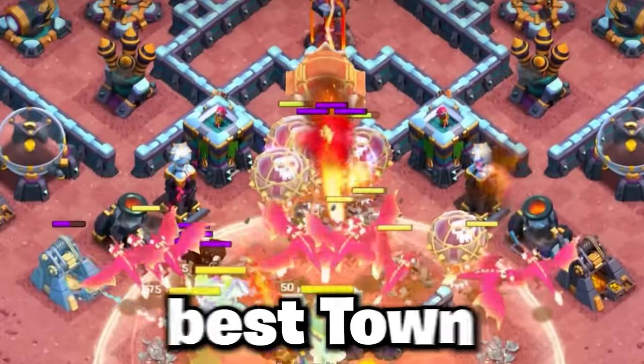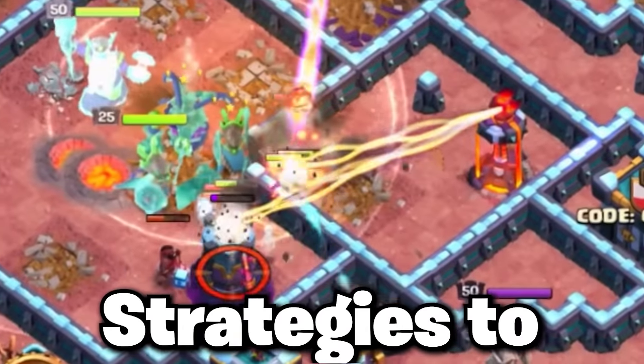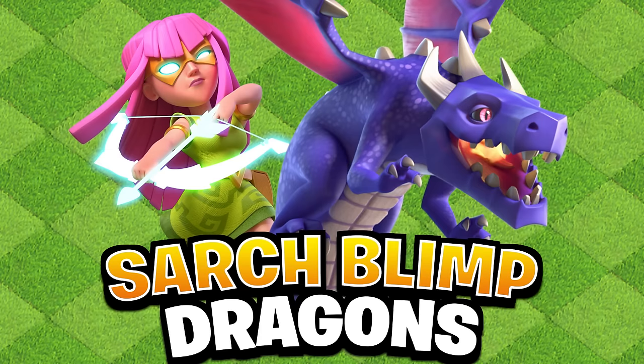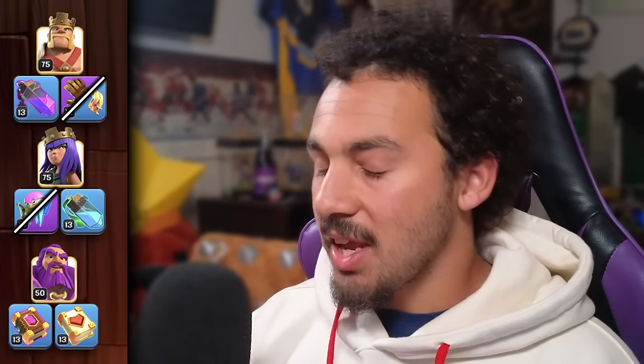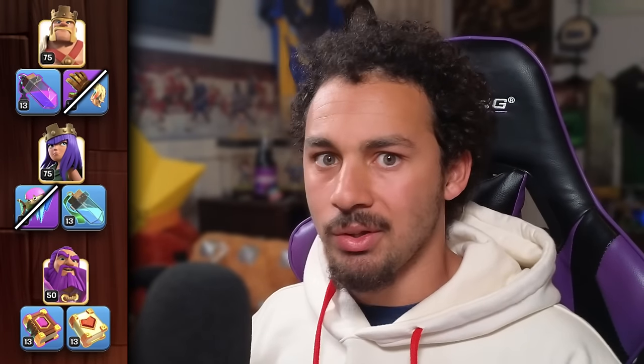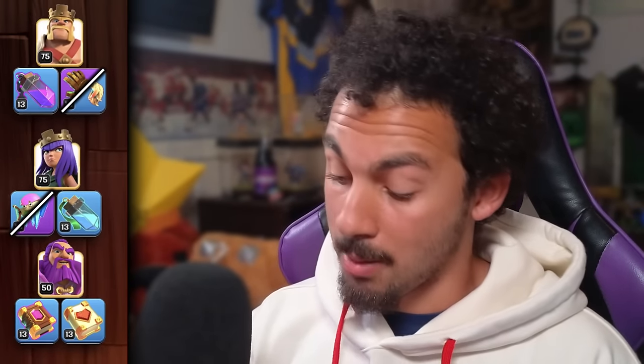This video contains the top three best Town Hall 13 attack strategies to three-star any base. Starting with our first army, the Super Archer Blimp Dragons — a very powerful version of the Super Archer Blimp Hydra attack because it doesn't use any Dragon Riders, and instead just focuses all on the dragons, which is a lot better.